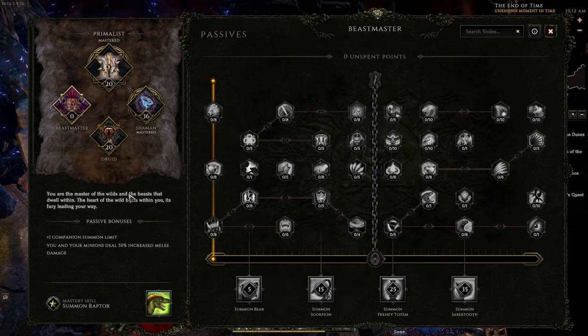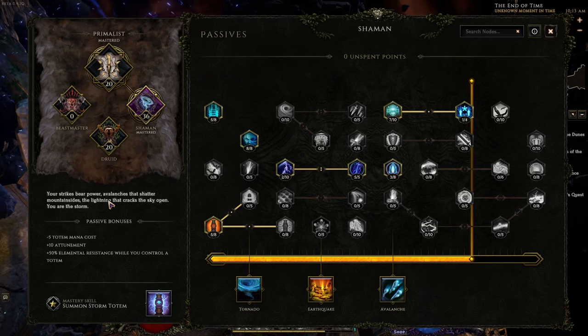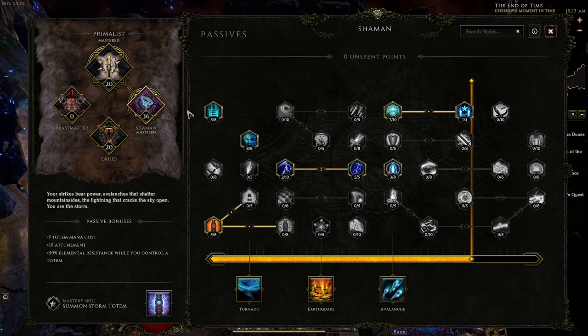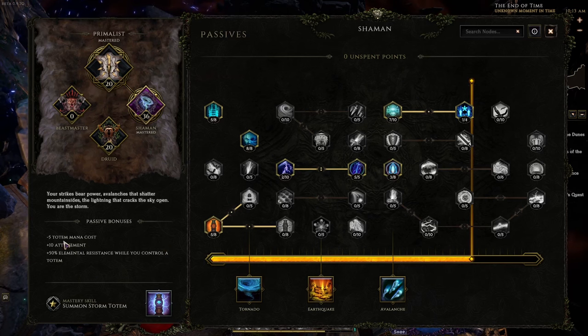Once you choose a mastery, you can see here in the passive bonus areas — these are extremely large and effective power spikes that will allow you to steamroll the rest of the campaign and make your way into the end game. You'll also notice that as soon as you pick a mastery, you gain access to that mastery's signature skill. On this character, I picked the Shaman mastery. In the case of Shaman, we have Summon Storm Totem, and the passive bonus is minus 5 totem mana cost, plus 10 attunement, plus 50% elemental resistance while you control a totem. Because I'm playing a totem build, I will always be controlling a totem, so I essentially count this as plus 50% elemental resistance permanently.